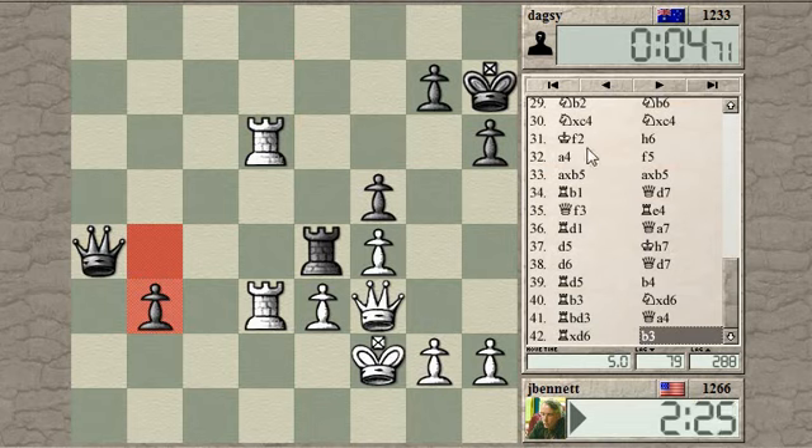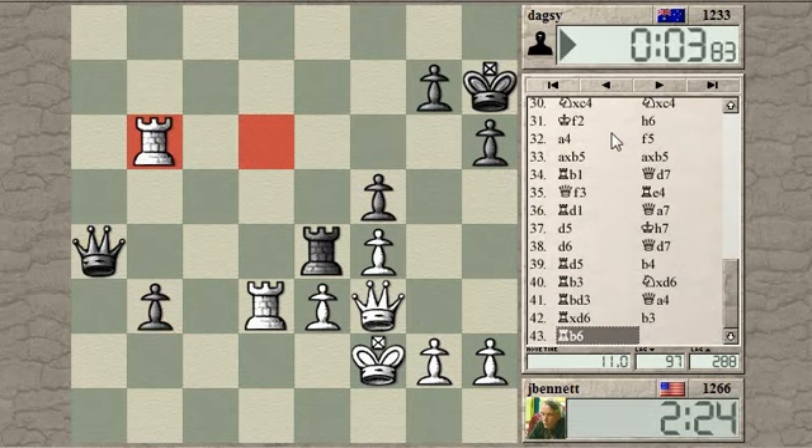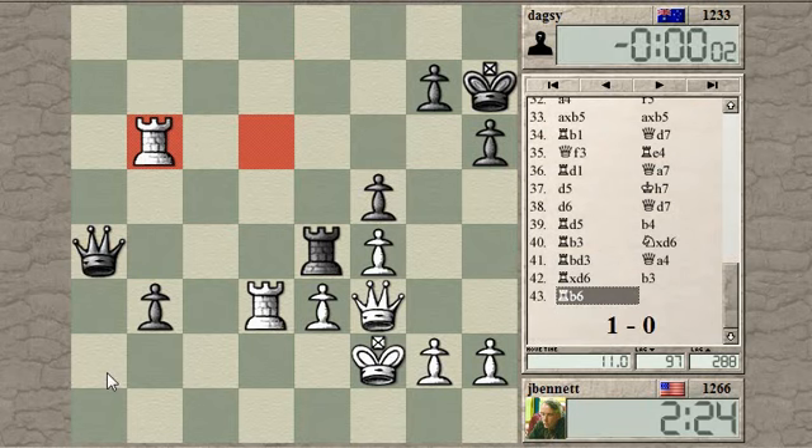Can I put this game away somehow? Clean check here. Black forfeits on time. Okay, so he did run out of time — he was down to his increment only, and you gotta move real quick. So, interesting game. I will do a post-mortem as usual and see you guys later. Bye.